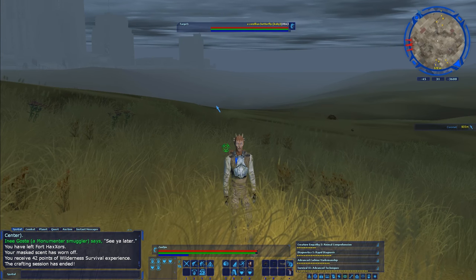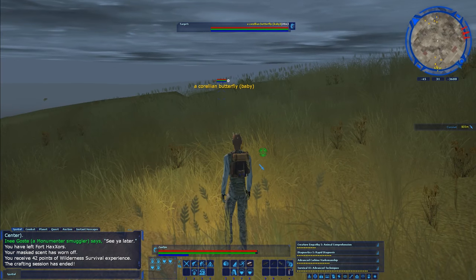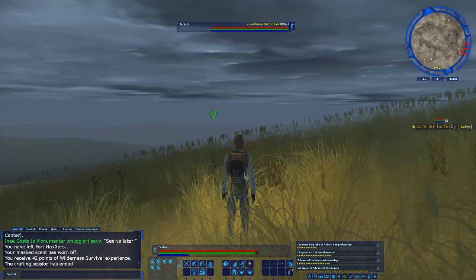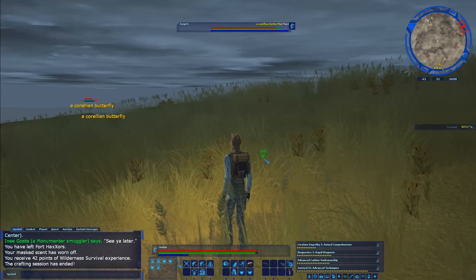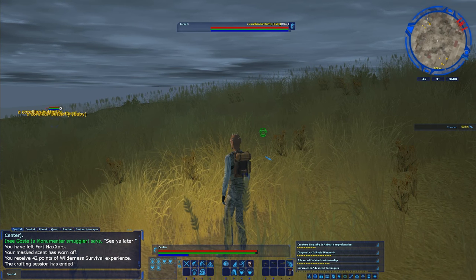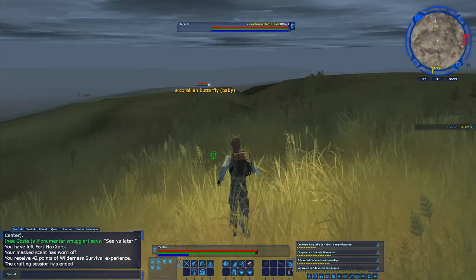To get creature handler experience there are three things you can do. You can tame wild creatures naturally, but they can only be in baby form. See these Corellian butterflies over here? You can't tame those because they're full grown — it has to say baby, just like that one. Babies are always weaker than their full-grown counterpart.